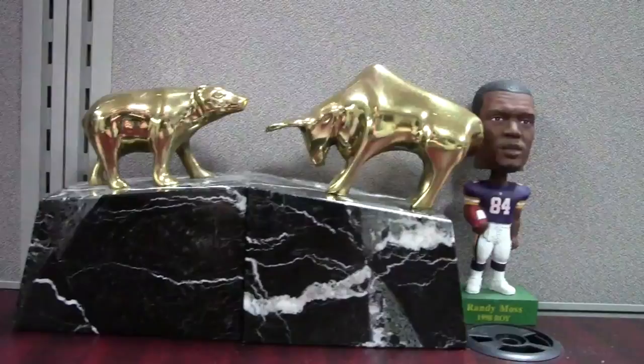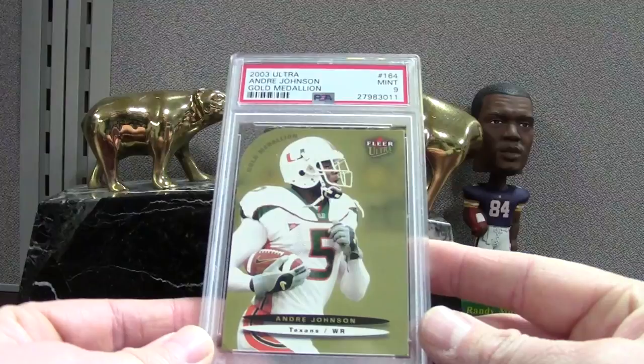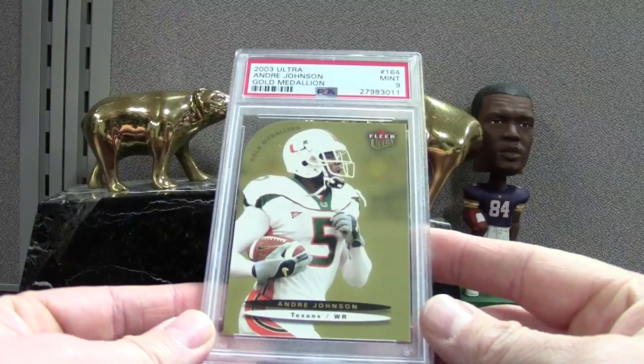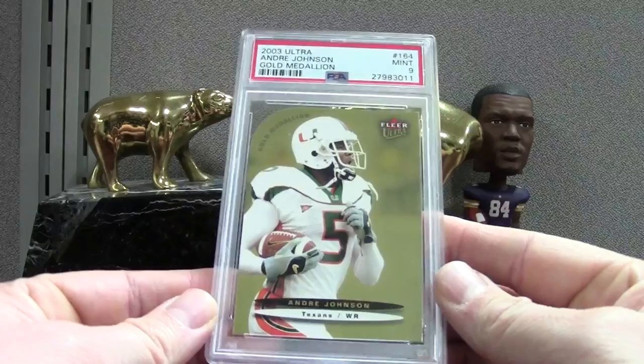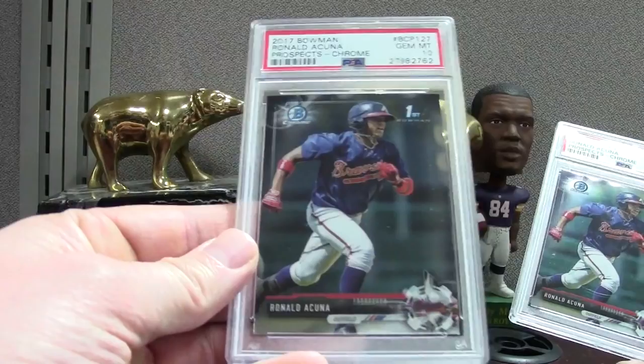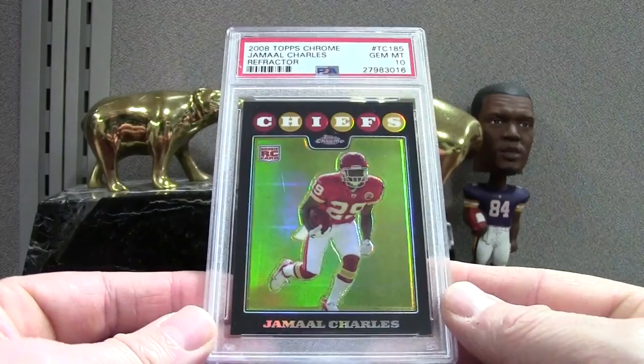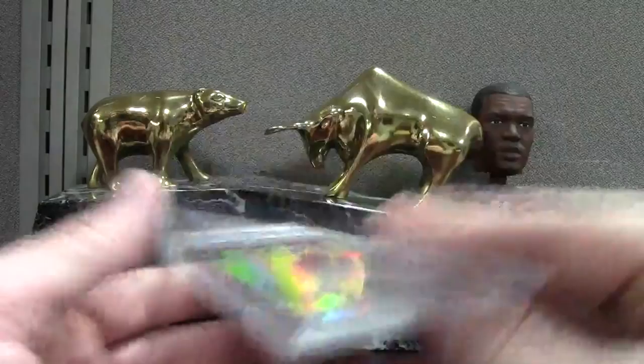Next up we've got an Andre Johnson — this is the Ultra Gold Medallion, not numbered but PSA 9 mint. Ronald Acuna — we've got a couple of these, PSA 10s. The base Chrome from 17. And a cool card — I just respect the work that Charles gave the Chiefs over his nine-year stint. He doesn't play much anymore with Denver but we still gotta pay tribute. This is the Refractor version, PSA 10.